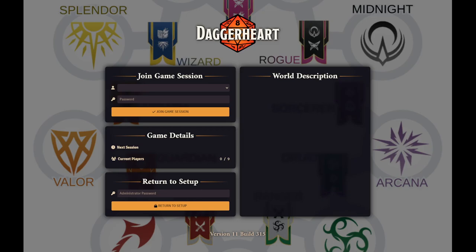Greetings everybody. This is me, GM Comfortable Gray Sloth. I'm about to show you version 1.4 of my simple world building system, World 4 Dagger Heart.